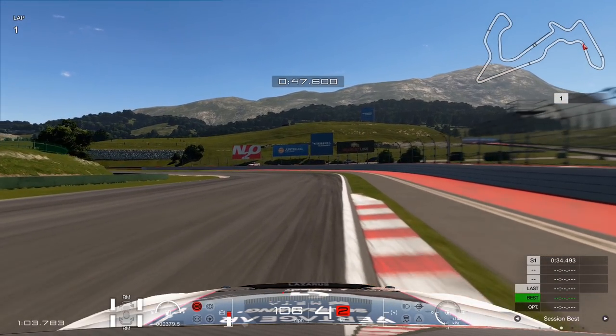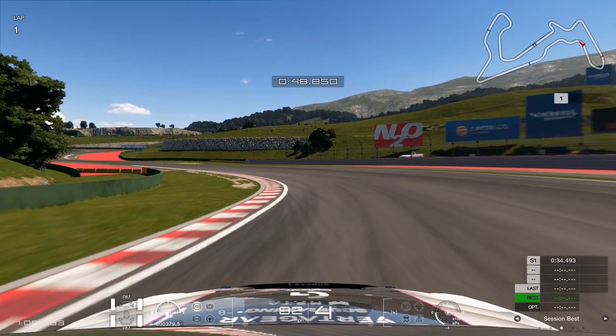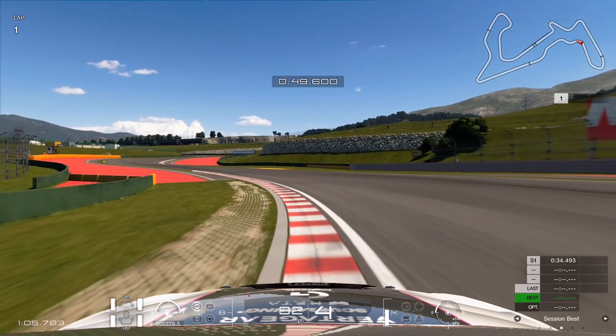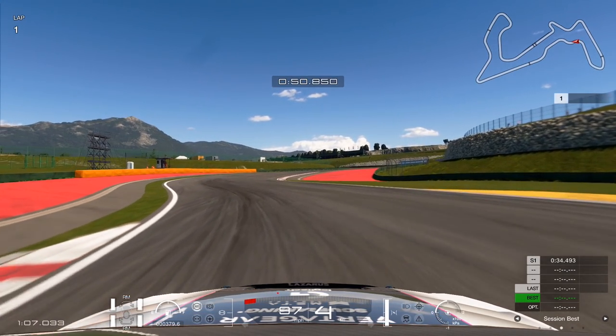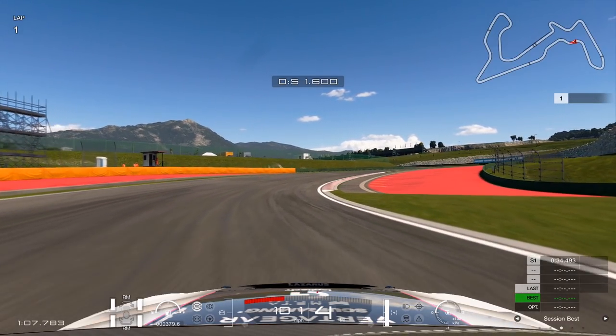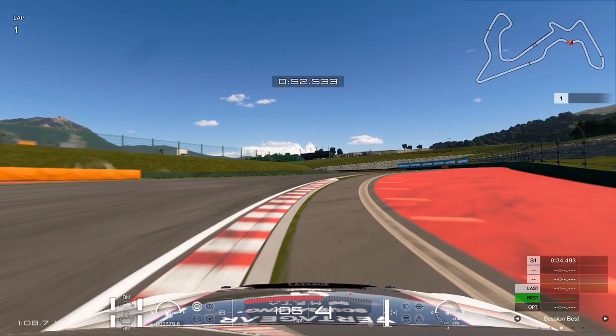Some people say use the end of the curb, but I find you often go too deep for this corner. This is critical — there's a brown area on the inside with a bit of grip; really use it. Being flat out through the rest of this section is critical: the more you can stay flat, the quicker you'll do the straight and the quicker your overall lap will be. I'm cutting this corner quite a lot because you want to straight-line the next section to give yourself a nice run — it's slightly banked, which helps you get around.